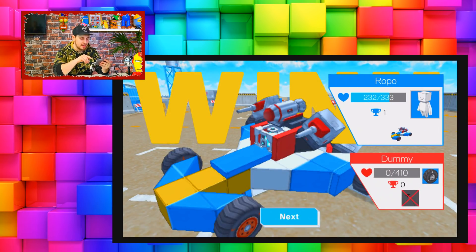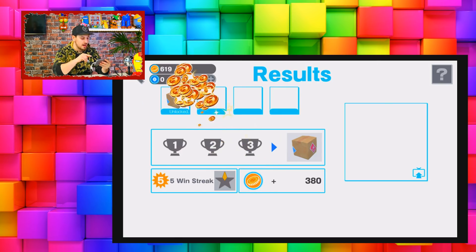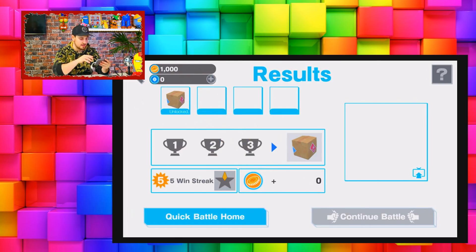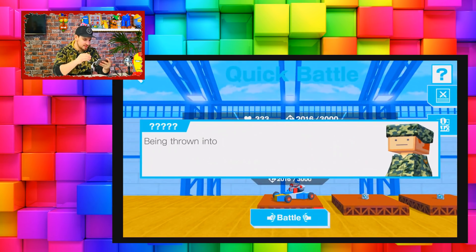If I can replicate something that looks a little bit like that I should be happy. It's gonna give me a little prize - I presume that box would contain like parts and things like that. I got one part of the star on the five win streak star thing, that looks pretty cool. Let's jump straight into a quick battle. I'm guessing this will bring me back to the main area where I can build my own car - let's call it Roger, that's his new name.